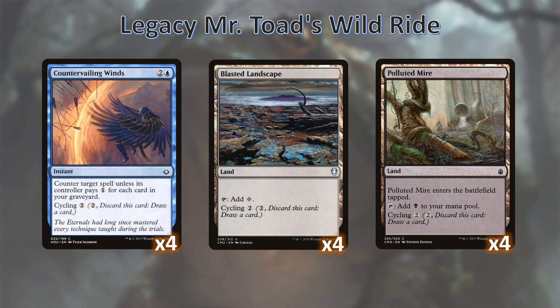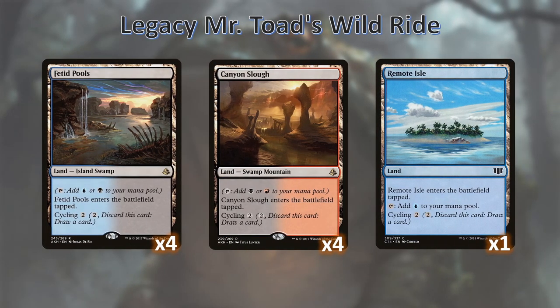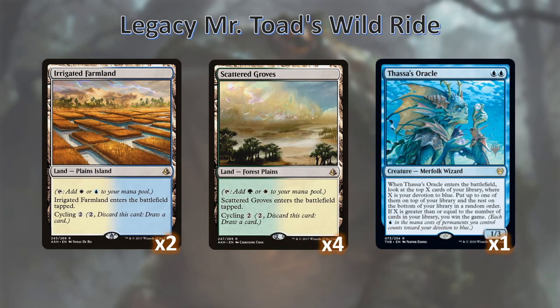On to our myriad of lands. We have the blasted landscape, the only cycling land we have that comes into play untapped — something to be very specifically aware of. We also have polluted mire since we'll be casting things that are black, fetid pools, canyon slough, and remote isle, all for similar reasons. As well as our irrigated farmlands and scattered groves.